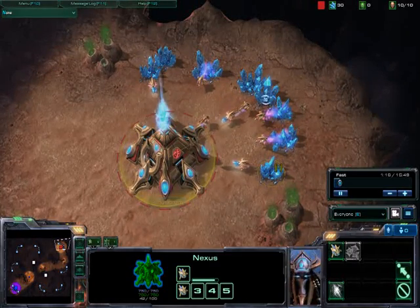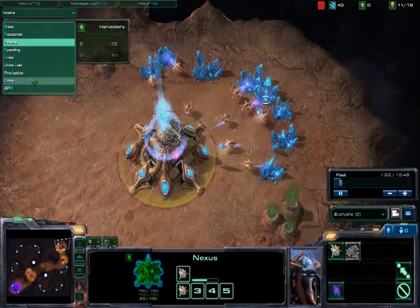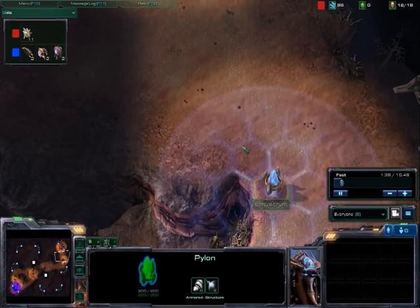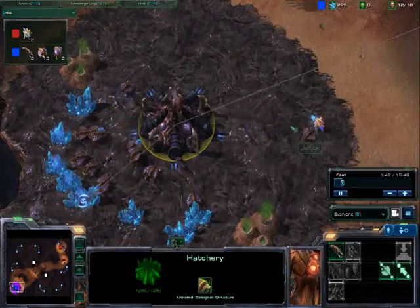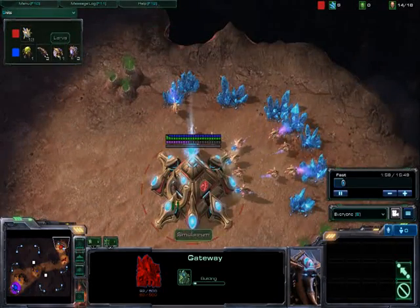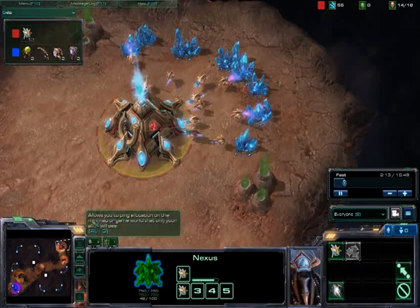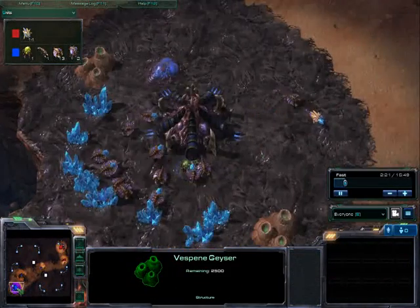Let's look at tabs first — income. I always seem to be lacking in that. Units is a good tab to live on. So I'm chronoboosting my Nexus, queuing up three workers to really get some economy. I have my pylon and I'm going to make my gateway at 13, also scouting. He's putting down his spawning pool. My gateway is building and here soon I will be putting up my gas, because it's very important to have gas early against Zerg to get those immortals and all the tech you need.